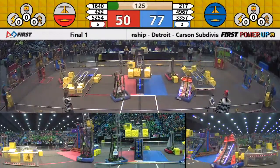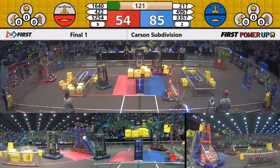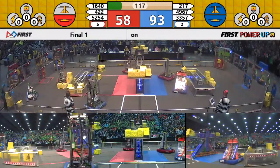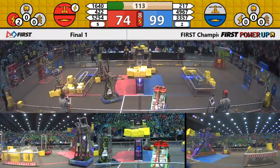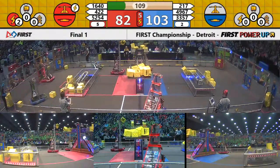Blue alliance with the lead, 79-51. Red alliance trying to take that scale back now. 1640, sabotage in height, 52-54, putting those power cubes up. Comets, 3357, stealing that power cube away from 1640, sabotage.